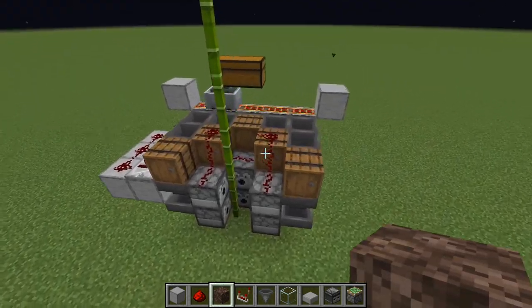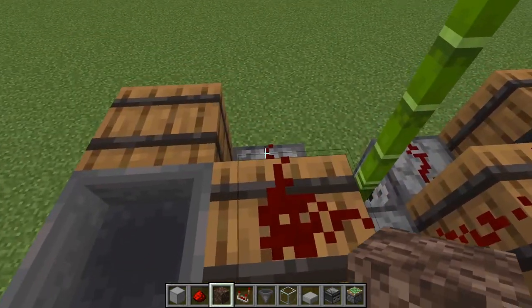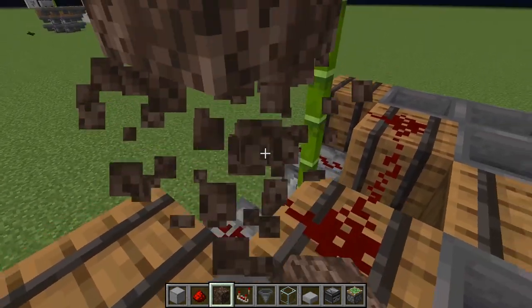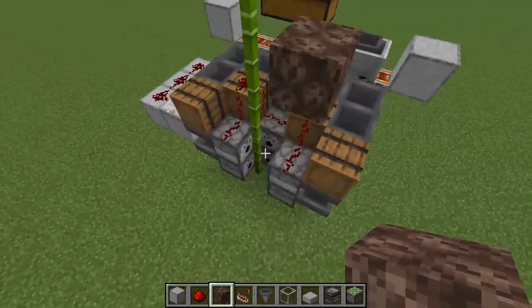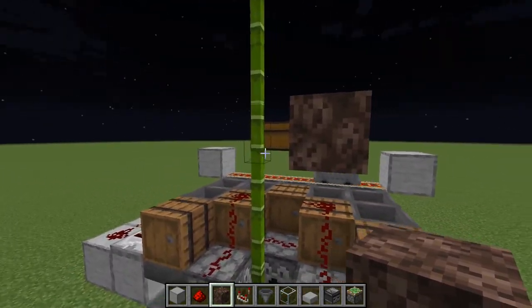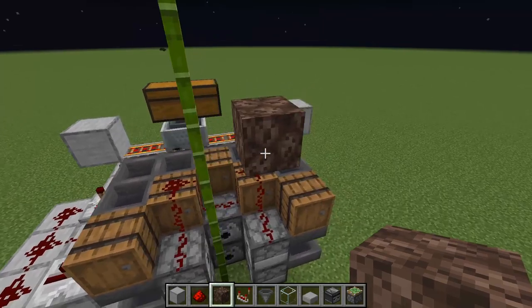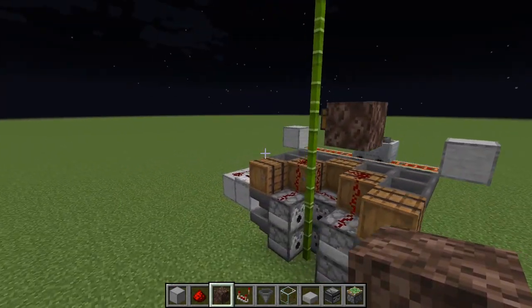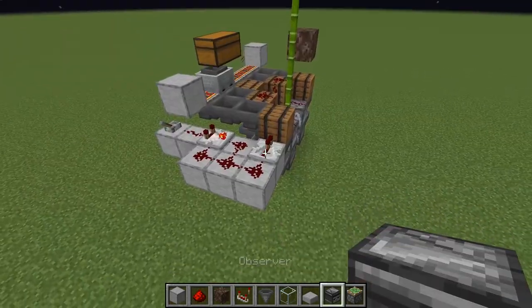Now on the right side of the build, come over here and then place a soul sand on top, and another one on top like this. So it should be five blocks above the bamboo. So it should just float there, and this is what's going to make the bubble elevator for your bamboo.